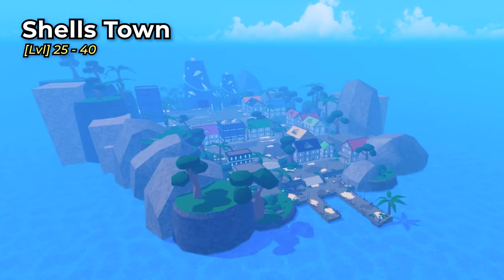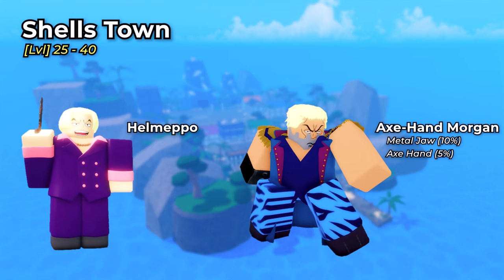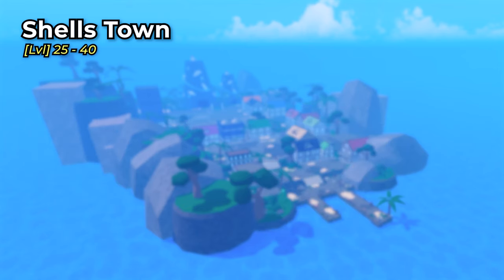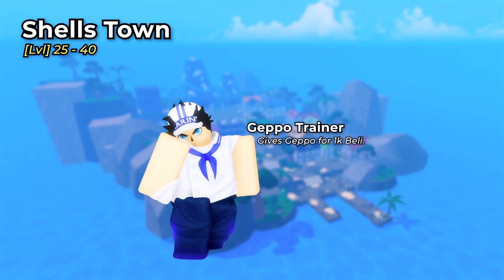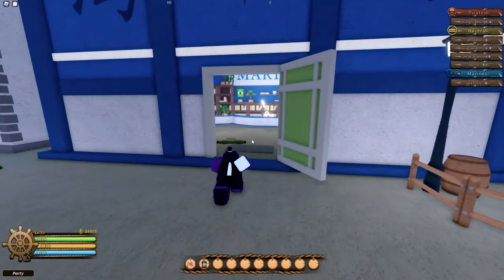North of Alveda is the third island, Shellstown, at level 25-40. The bosses here are Helmepo, who drops nothing, and Axan Morgan, who has a 10% chance to drop Metal Jaw, which gives 40 HP, and his Axe at 5%. You can also learn Gepo at Shellstown by talking with the Gepo Trainer, located on the second floor of the Marine Jail. You can become a Marine at Shellstown by talking with the Marine NPC, located here.